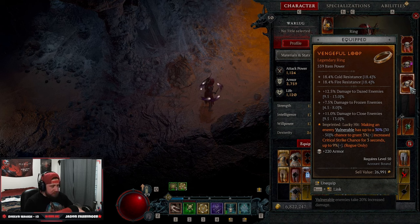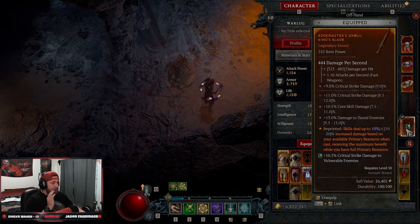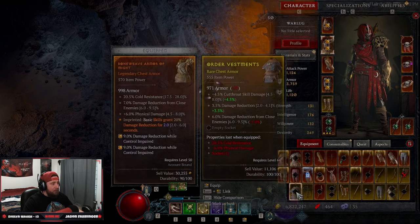The Vengeful aspect gives making an enemy vulnerable a chance to grant 3% increased critical strike chance, up to 9%, for three seconds — huge. The last codex imprint you want is Edge Masters: skills deal up to 10% increased damage based on primary resource, receiving maximum benefit while at full energy. As we spam Barrage, if our energy is full we get that full 10% damage increase.